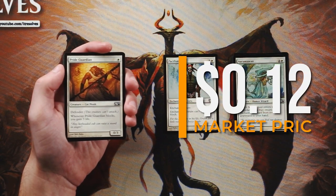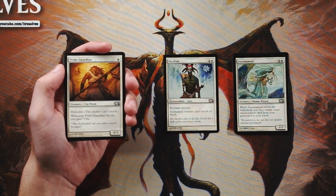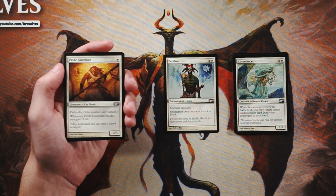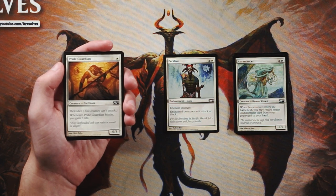Pride Guardian is a 0/3 for one white with defender, so it cannot attack. When it blocks you gain three life, so it kind of has lifelink in a way. I don't love this card — it's just a stall card. There are probably life gain decks where it would be fine, but Pacifism is a much stronger card. This does not do enough at all in my opinion.